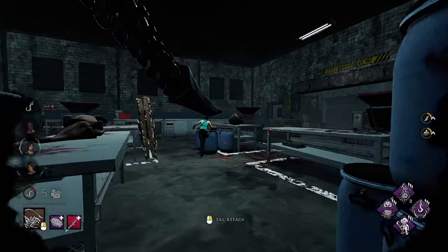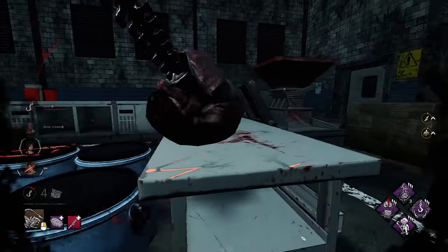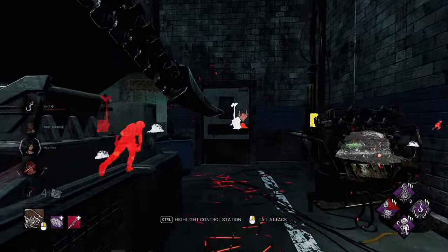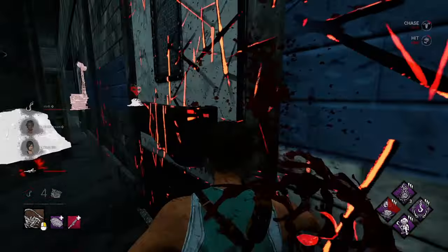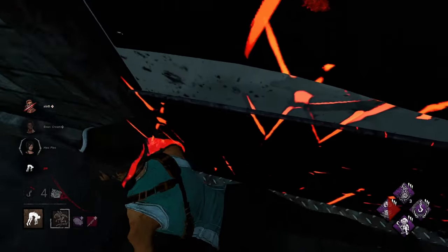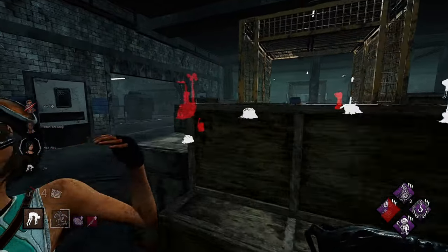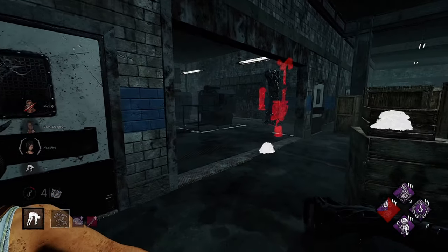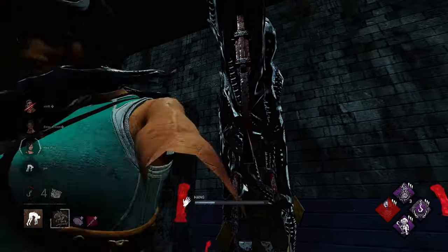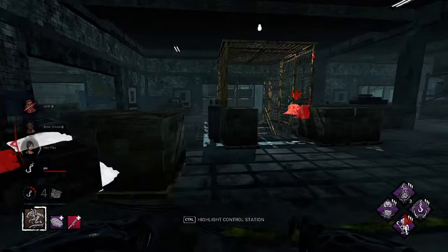Okay, Lara's here — she rotated out so I probably wouldn't have gotten that hit. We got the down, not bad. They did do a gen. Do we have any Pain Resonances to use? No, I don't want to use it yet — mainly because they just finished a gen and there's one blocked off. I don't know what the progress on that is and I don't want to waste a Pain Res.